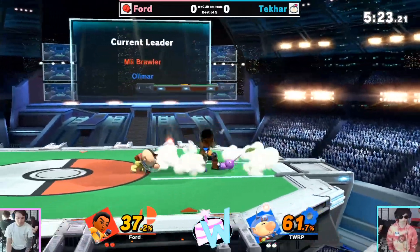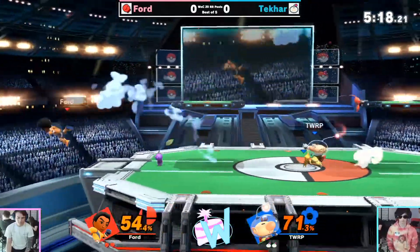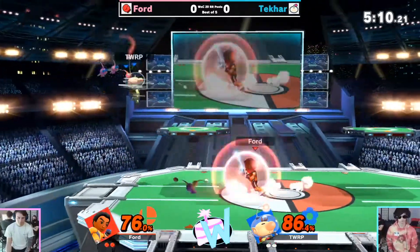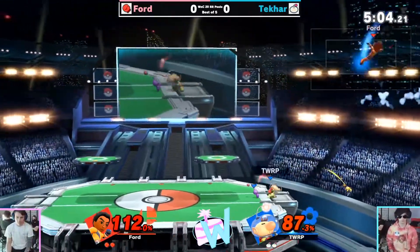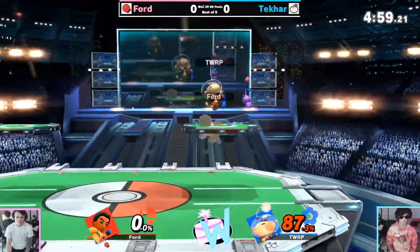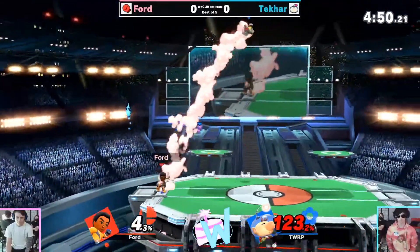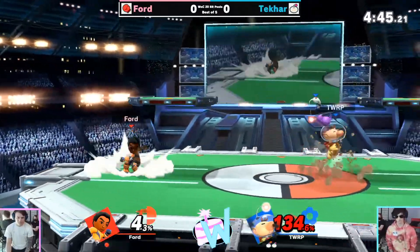Ford too has been learning his kill confirms with Mii Brawler. His neutral game overall is pretty strong when he finds his openings and gets those mid-percent combos. It's pretty interesting that Olimar can just whistle through thrupper — not sure if that shuts down that kill option for Mii Brawler. Catching the landing there with the smash attack and now having the stock lead, Takar is looking very good. He's been trading games with some of the other players in round robin earlier too, so he's having a solid day.